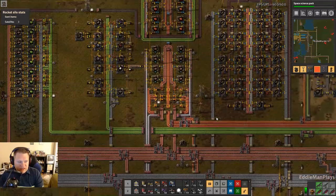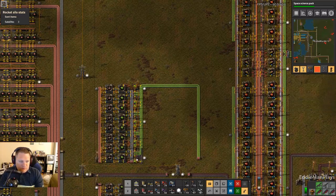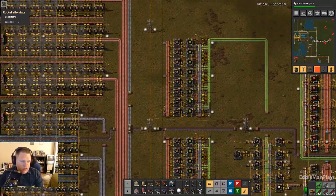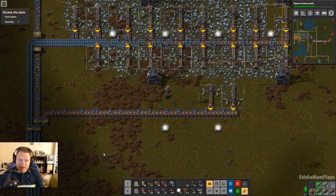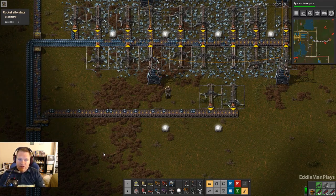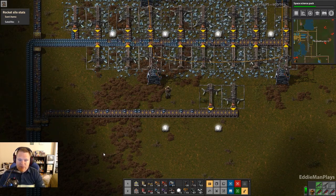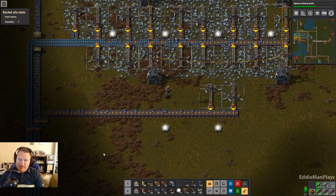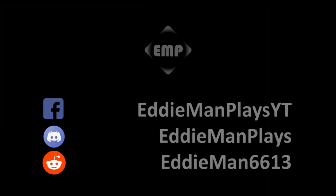That's going to be pretty much it for the remaining fixes. I know there's an issue with green circuits, but I think we're just going to roll with what we've got — 4,000 in each. I might squeeze in another one; we'll see. But that's going to wrap this episode up. Thank you guys so much for joining me. Please consider giving a like for this video — it greatly helps me and the channel. If you like what you see, please subscribe as well. Thank you so much for joining me, and as always, I will see you guys next time. Bye-bye.